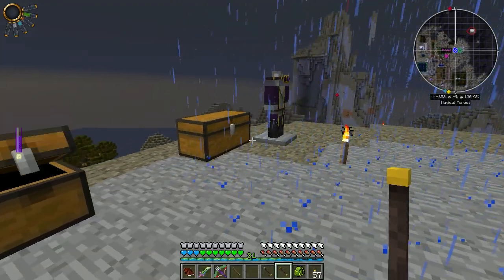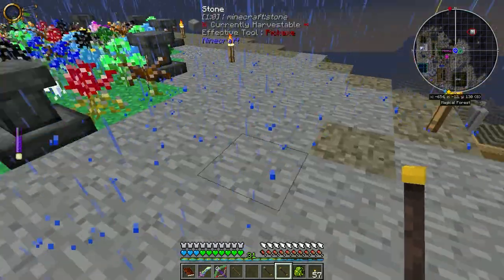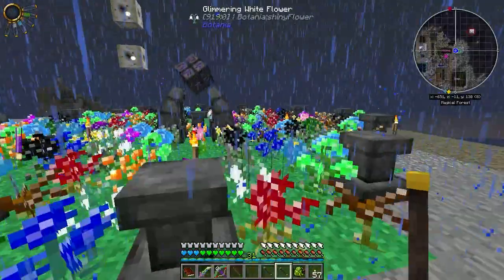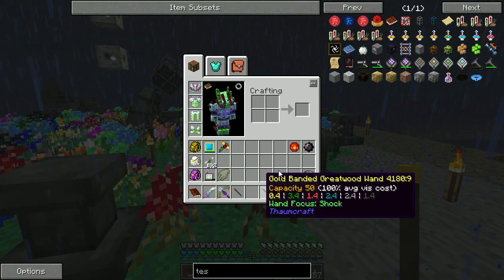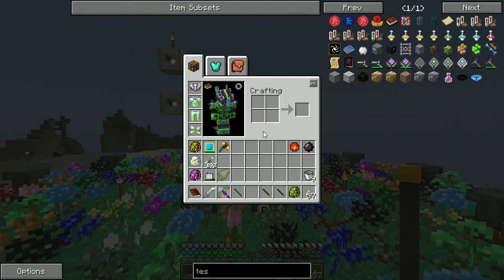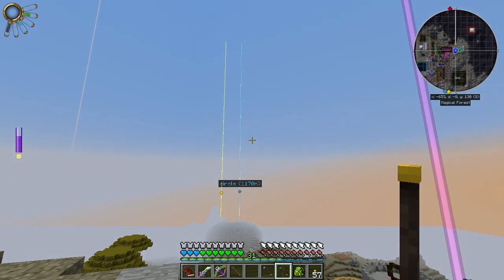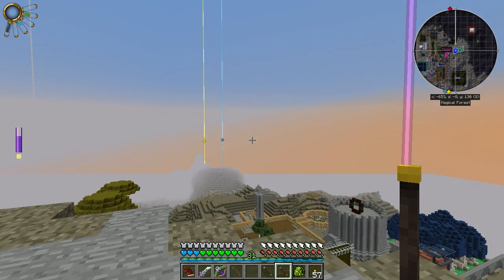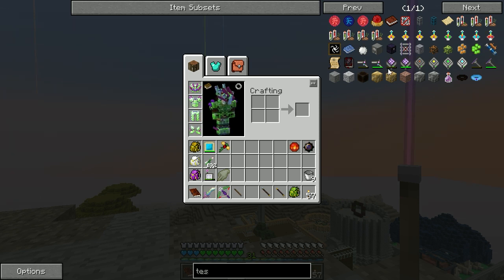I could have sworn we made a wand with Thaumium caps. I'm gonna have to go look at my notes and see what things we have. But let's see - we're at 15 minutes. We already made the fire focus - I was thinking we're going to do it up here. Let's go see what else we need. This wand is pretty drained, that one's totally drained. My wands are not in good shape, I need to go fill these up.